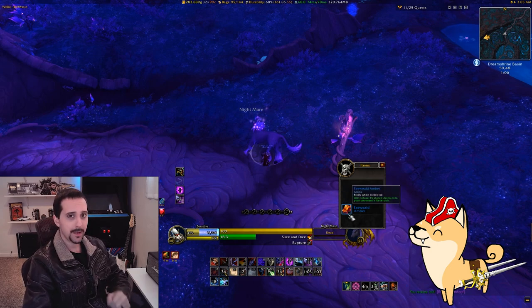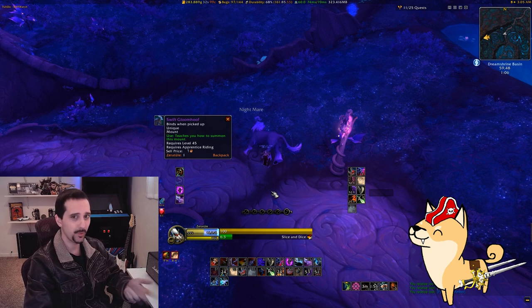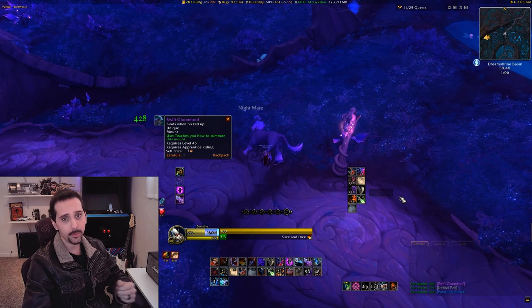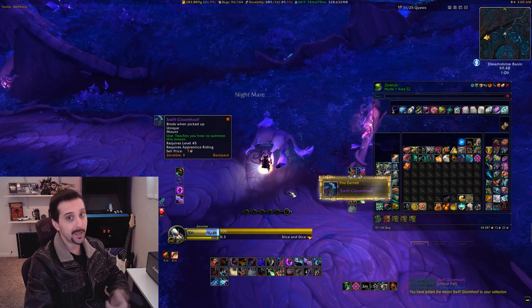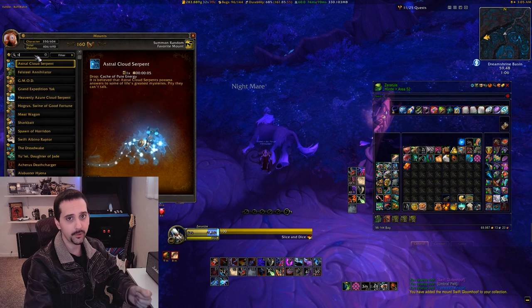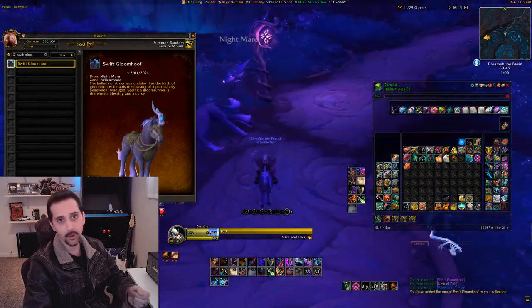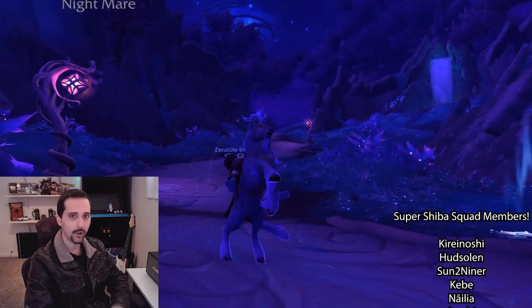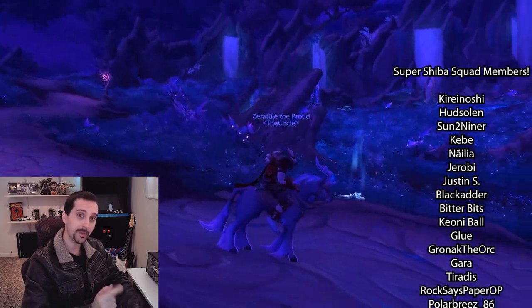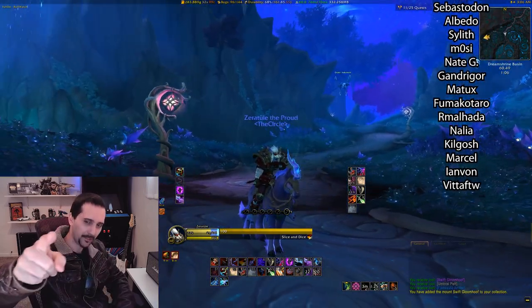And there you go folks, 5 guaranteed mounts that are all pretty easy to get with very little time invested. My favorite of the bunch is probably the Shimmermist Runner, mainly because I like the color contrast it has and it reminds me a lot of the White War Talbuk from Burning Crusade, which was one of my favorite mounts for quite a while. I hope you found this little guide video entertaining, informative, or maybe even a combination of both. If so, please consider leaving a comment, a like, or sharing this video with other folks that you think might find the channel helpful, as it's all greatly appreciated and helps a ton with the channel's growth. And as always, I just wanted to extend my gratitude to all of my regular viewers, commenters, subscribers, and especially my patrons, who all help make these shenanigans possible. Thank you all so much for watching, this is the Red Rogue, and I'll see you guys around.